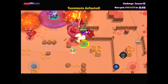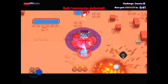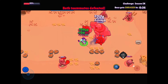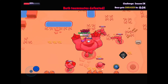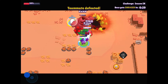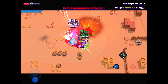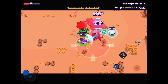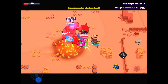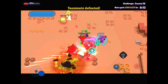Even with a really low-level Colonel Ruffs — like power one — you just need to chuck the super down to help Edgar. Same with 8-bit: you don't need them to be high power because they die all the time anyway. But you want your Edgar to be very high powered — maxed out ideally. Even power nine is not bad. If you're going above insane five, Fisticuffs is a must.